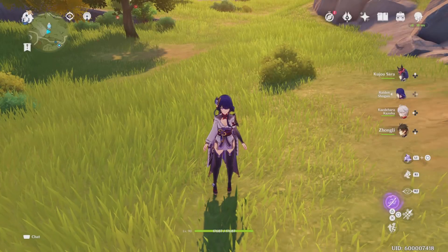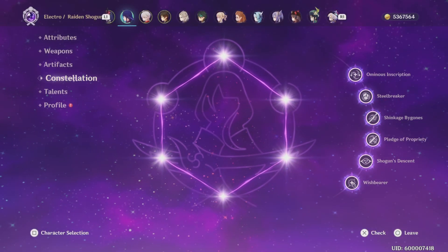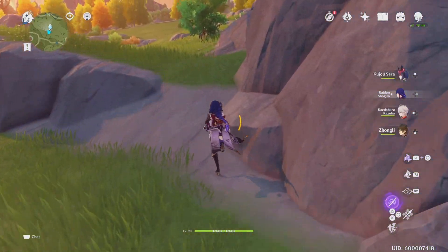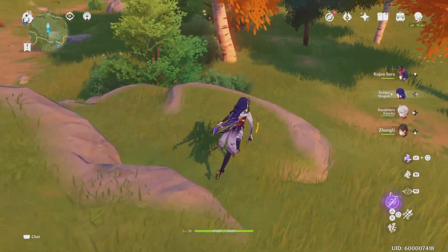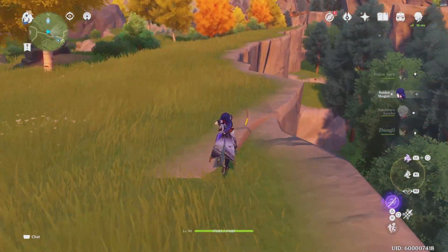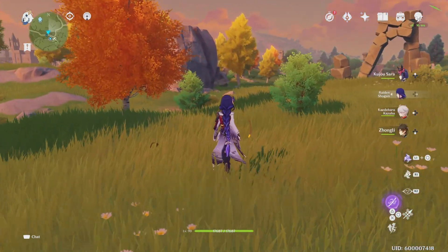The team has Kazuha at 1000 EM and Zhongli for his shield. We're using Sara purely for her C6, which gives 60% extra crit damage to Electro. Outside of that, she delivers the Elegy for the End buff and the four-piece Noblesse buff — that's all she's there for. Her E isn't doing much at talent level four, same with Bennett at level two, so I just didn't use them. Enjoy the one-shots with this artifact swap.